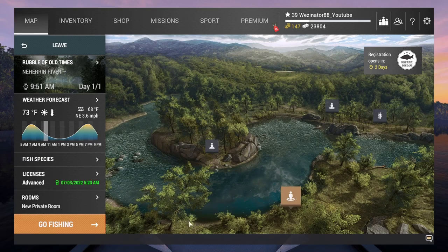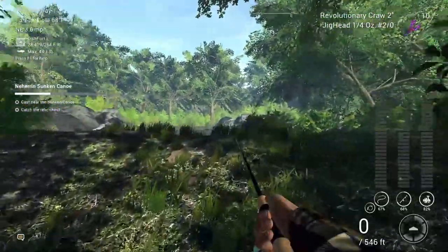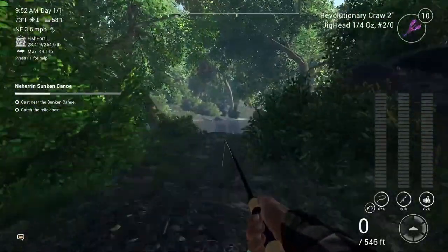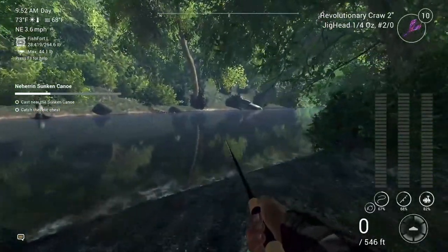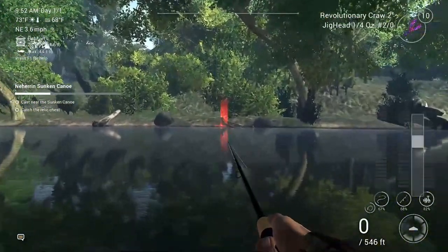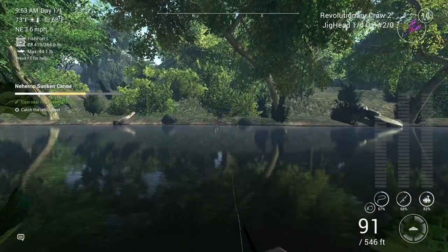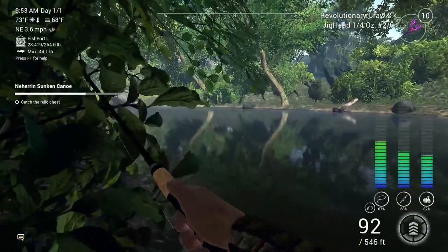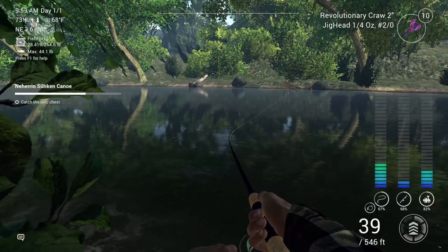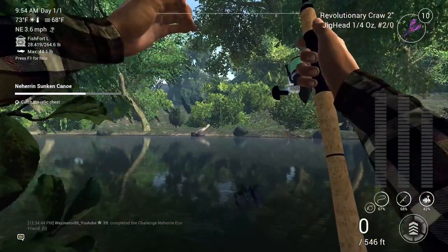So what I'm going to do is change to this side of the water and walk all the way around, because that's where we were standing before. I'm going to walk all the way up as much as I can — the canoe is literally straight opposite us. I'm going to cast all the way out, and hopefully we get snagged. And is this going to be as easy as just casting and getting? Yes it is, just like that!